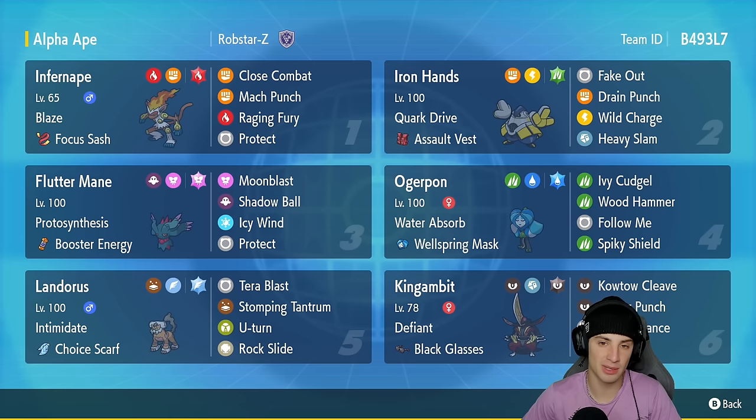Ogre Pon is in our fourth slot and this Pokemon is good on the support side because it learns Follow Me, and on the attacking side because its attack stat is phenomenal. It's got Water Absorbed with a Wellspring Mask, then Ivy Cudgel, Wood Hammer, Follow Me, and Spiky Shield.